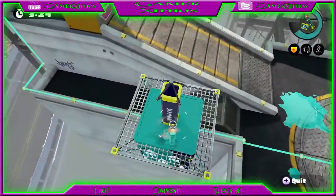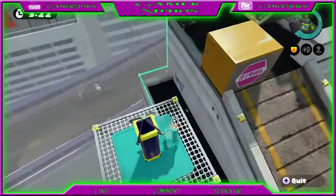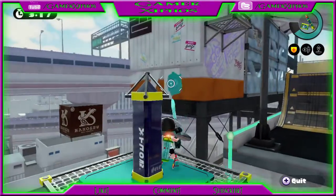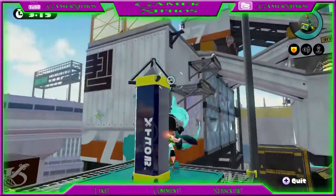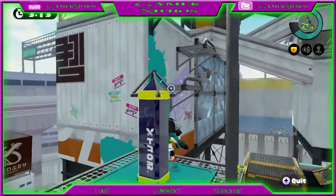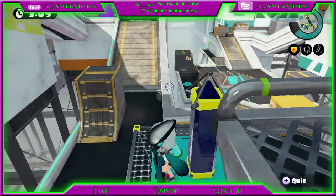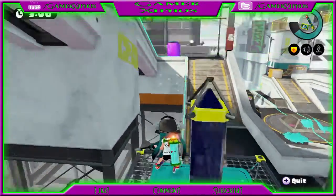I don't often use the Jet Squelcher for attacking on Tower Control. I prefer a weapon that comes with a different special — specifically the bubble shield, because it just lets you push straight through.